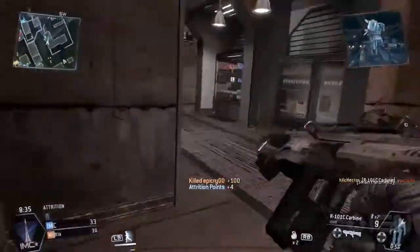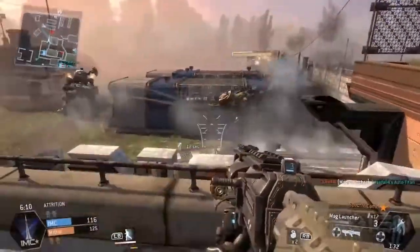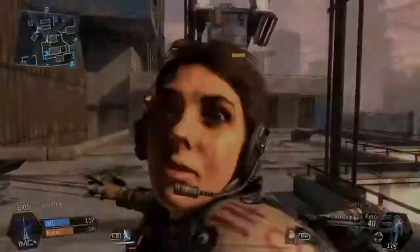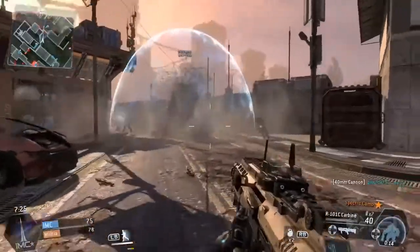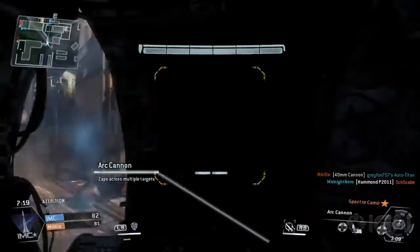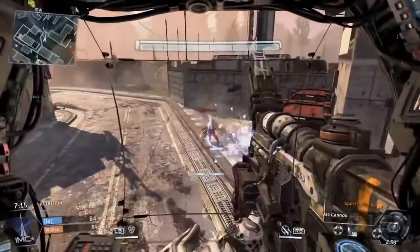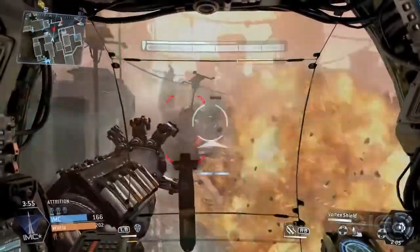You can also kill a Titan to get five attrition points. Some people might think that since a grunt or specter is only worth one point, you should leave them alone — that is wrong. Minions usually group up together, about four or five at a time, and they have very low health. Just wipe them out; clearing a little group is the same as taking down a Titan.